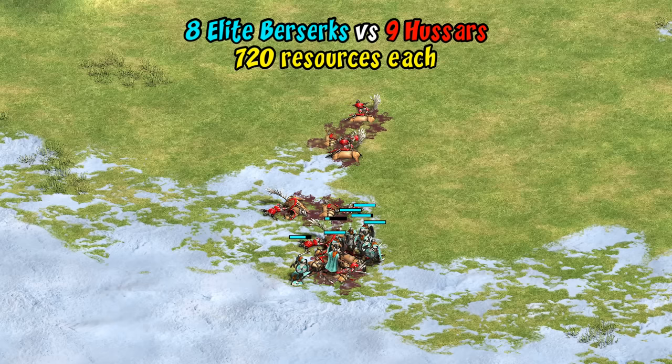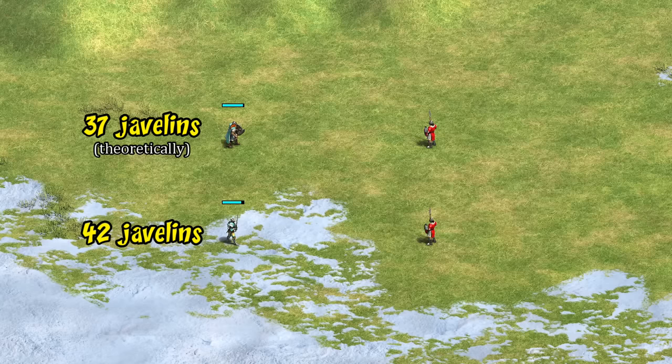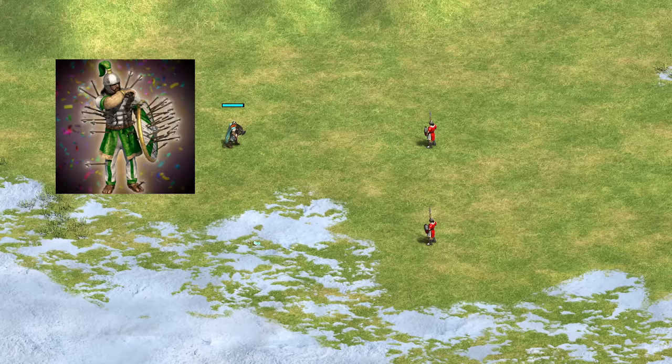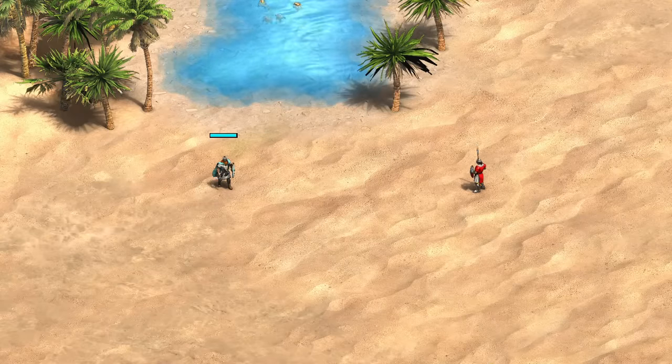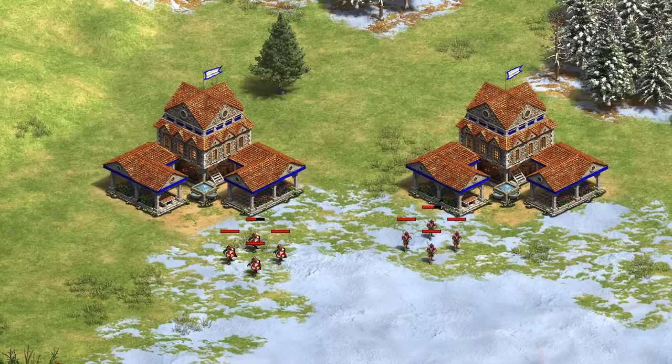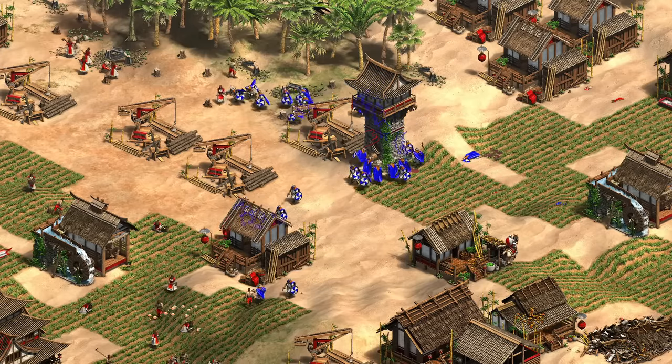Things get even crazier against elite skirmishers — theoretically if hit all at once, an elite berserk should take 37 javelins compared to a champion taking 42. But after berserker gang, elite berserks heal fast enough to never lose HP against a single skirmisher — after three minutes of straight skirmisher fire he's still at full health. On the other hand, the arbalester does have enough attack to overwhelm their healing, and along with hand cannons I'd say arbalester is probably one of the best counters to berserks. Despite that weakness to ranged units, they're still an excellent raiding unit in imperial age — more mobile and able to heal between fights makes them the clear choice when raiding.